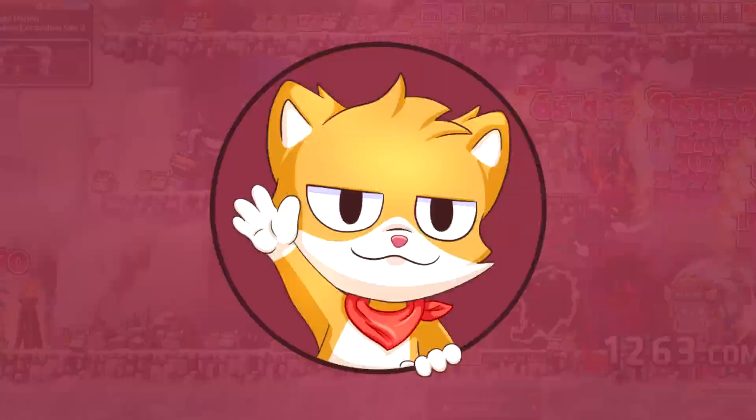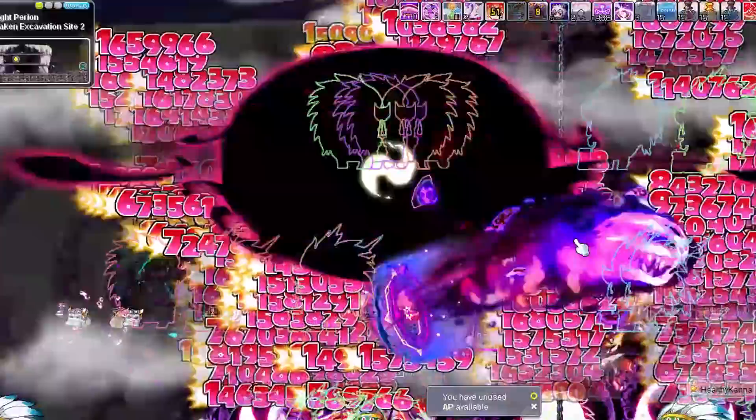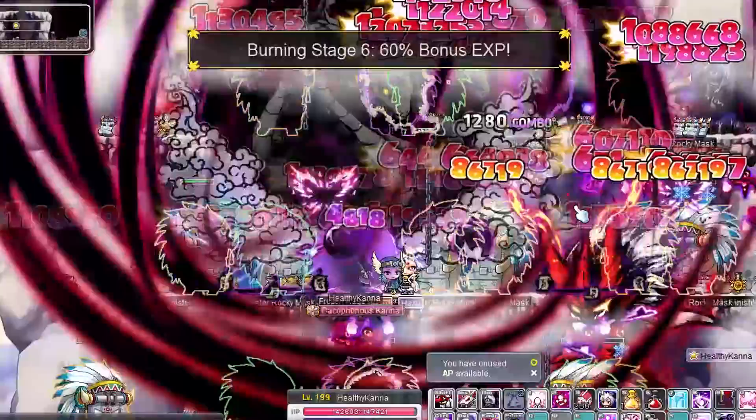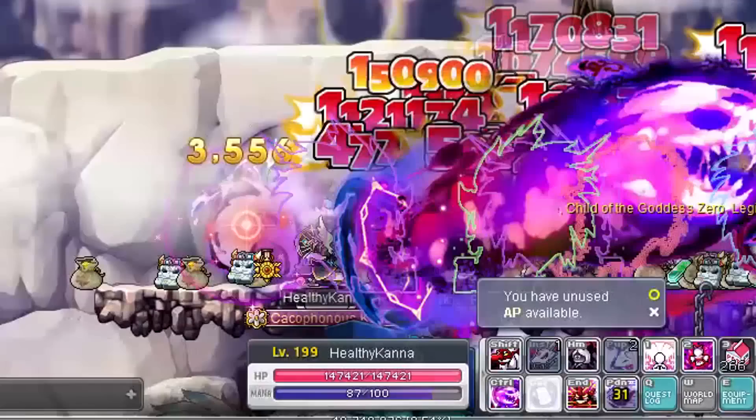Hey YouTube, Copperzan here! There used to be a time in MapleStory where you could walk around in Henesys and see a strength bandit or an HP warrior just roaming about. Over the years the game has gotten a lot more streamlined and those days of builds like the strength bandit, strength archers, or HP washing are long gone. However, there is one class that still has the option to go a bit more off-meta than others — meet my Kanna Avenger!